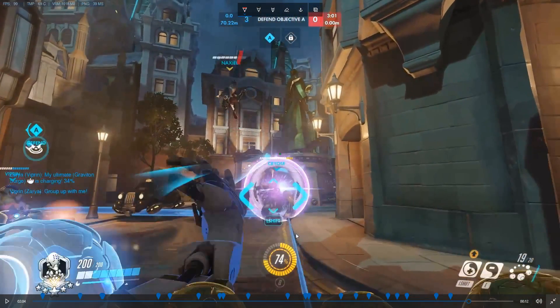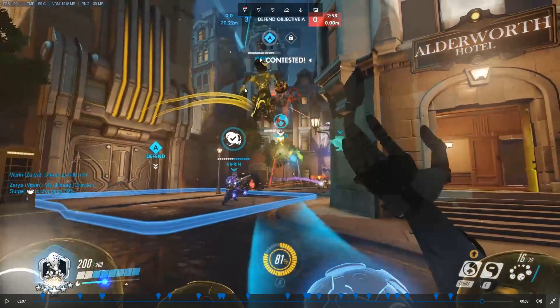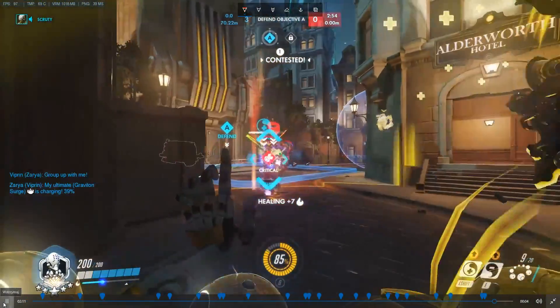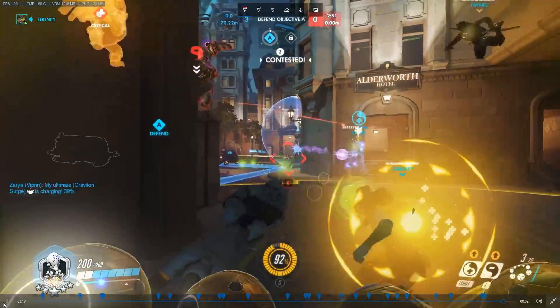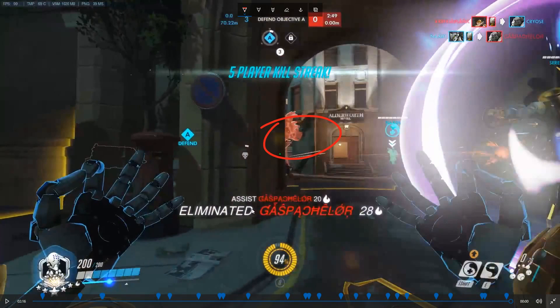On King's Row, this is a very safe spot when you play near another support. Look at this Lucio play — the monkey jumps us and Lucio boops him away. This is what I mean by supports taking care of each other: if your support is dedicated to helping you when you get jumped, and vice versa, it's going to be really difficult for the enemy team to get kills on you. Winston has a hard time fighting more than one person. He comes again and Lucio boops him again — I keep him safe, he keeps me safe, and that's the trade.